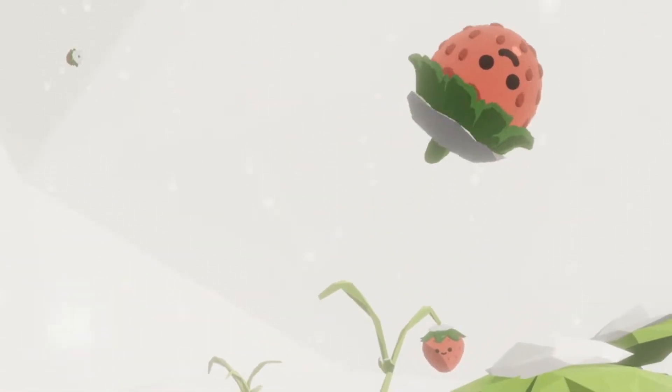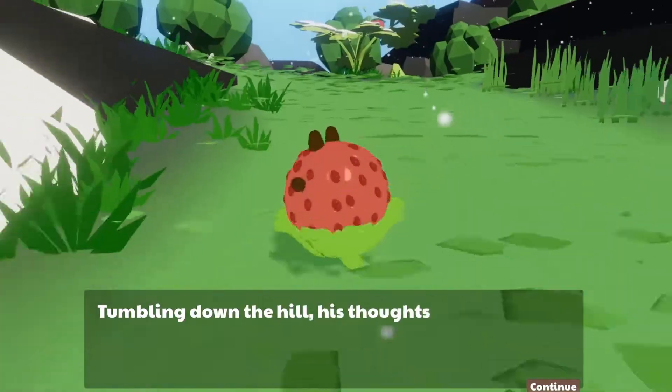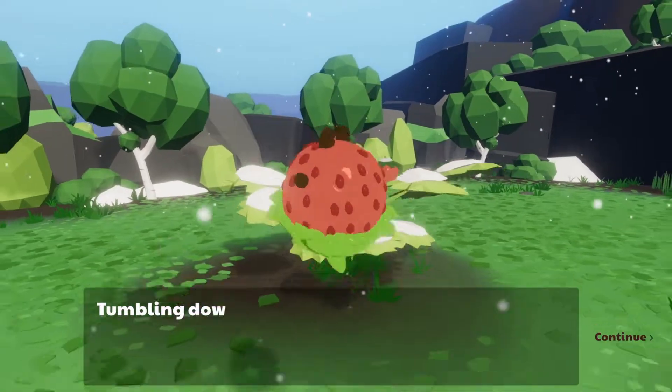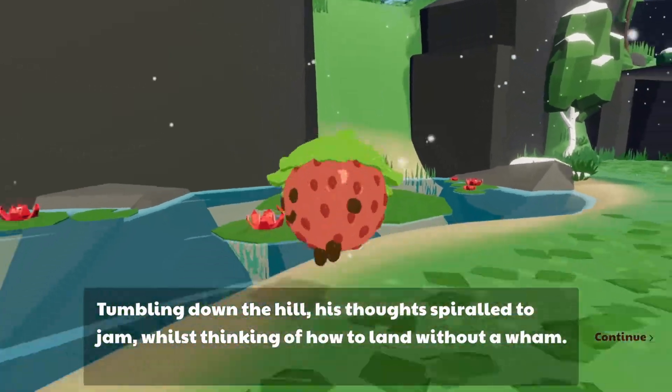Once upon a snowy mound, a young strawberry family bloomed from a patch of ground. Frosty at the edges and red at his core, he never expected that his life would be shaken by a wild boar. And then there's the rest of the story — you can play the game and figure it out. As you might have noticed, rhyming is hard. We have quite a few rhyming lines in our story, so we tried our hardest to make it work out, but I don't think we really got there. I'm rubbish at rhyming.